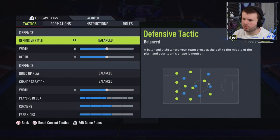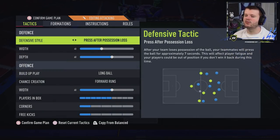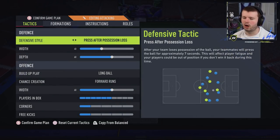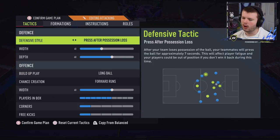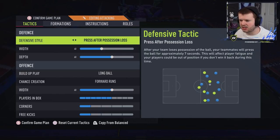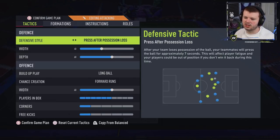On the fullbacks I have balanced and overlap — not join the attack. I let them decide when to go forward. Cuadrado and João Cancelo are aggressive fullbacks anyway, so if you have someone with high attacking work rates that'll suit you perfectly. Now the attacking formation — this is what I use if I'm chasing a goal, probably from around the 60th minute. It's not too aggressive but it will get you caught out of position a little and leave you open on the counter.